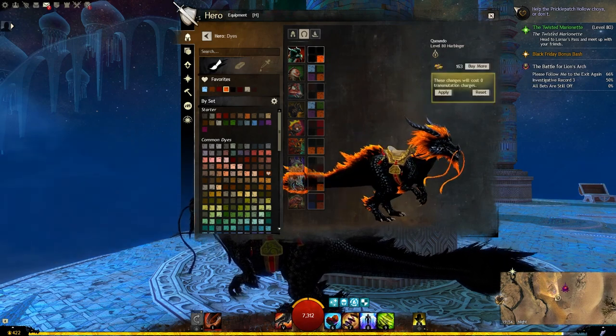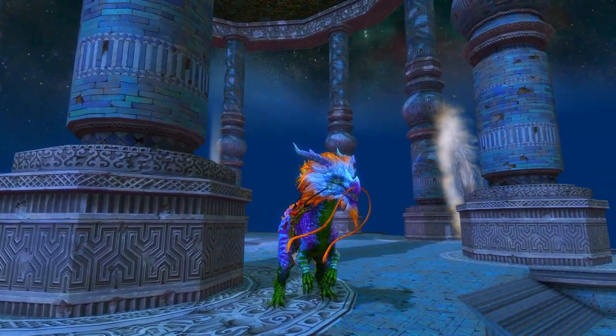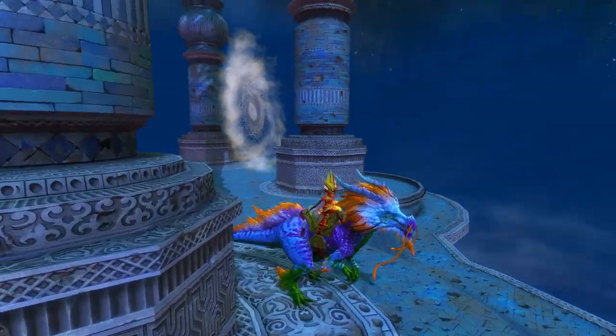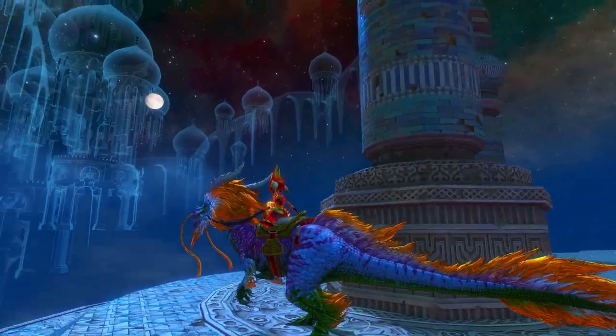Bottom right is all the hair and the tendrils. And here is a contrasting layer — blue on the top left, green on the top right, purple on the bottom left, and orange on the bottom right. That's how all the different layers interact with each other.